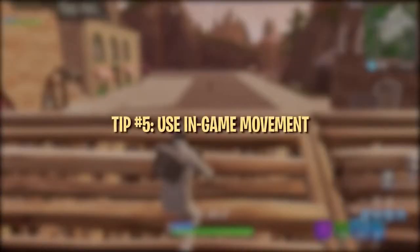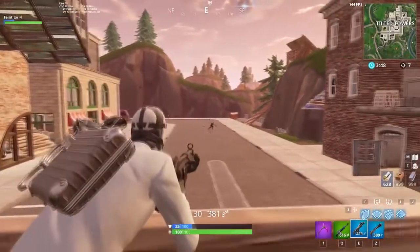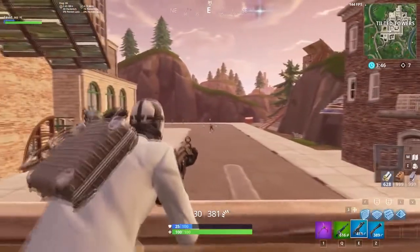A cool way to practice tracking is in Playground mode with some bouncers and an ATK. Using your movement to help you aim can be an effective solution for making slight adjustments. When aiming down sights, try strafing to help move your crosshair side to side.